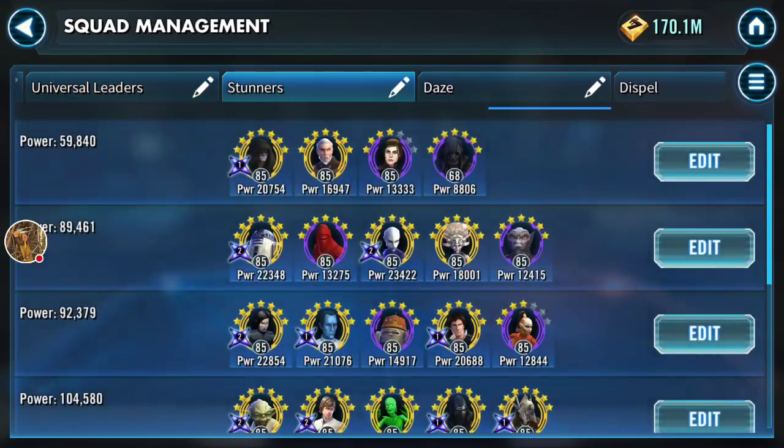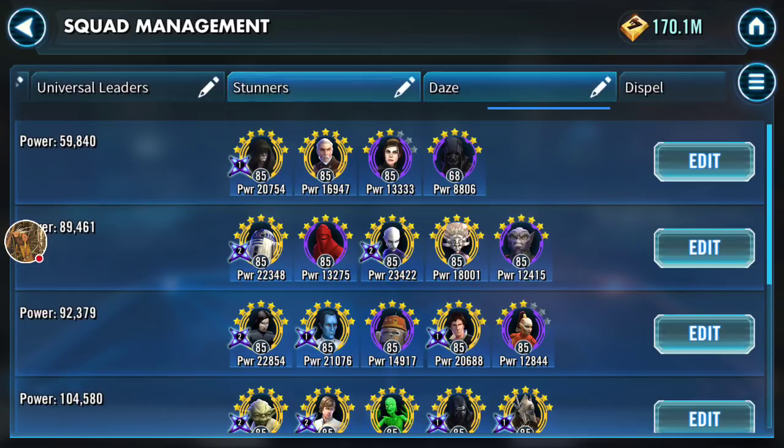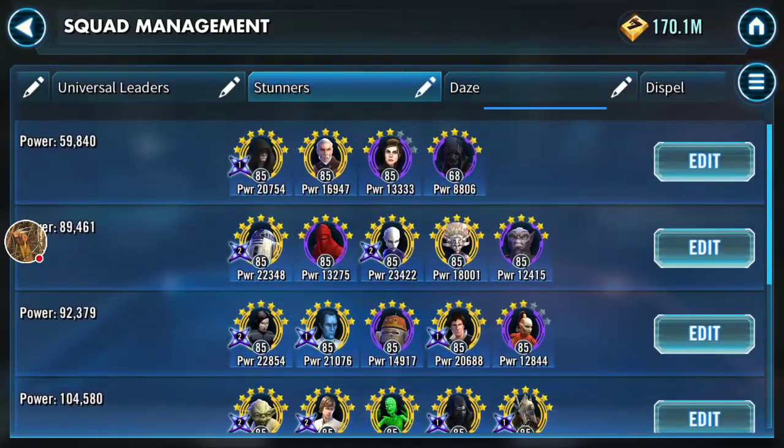In terms of controlling the battle, once you've populated a leader you've got to decide the rest of the team. You want teams which can control the battle extremely well. There are various ways to do it: you can stun, daze, dispel the opponents, revive, and apply tenacity down. The best and most effective method of controlling is stunning — it just takes a toon out of the picture for one full turn.